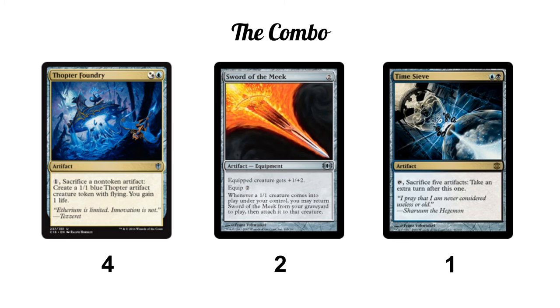There's one more potential combo piece in the deck: Time Sieve. We run this as a one-of. It's a blue-black artifact that lets you tap it and sacrifice five artifacts to take an extra turn after this one. We can make Thopter tokens for one mana a piece, so to take infinite turns all we need is these three pieces out — spend five mana, tap Time Sieve, take another turn, and repeat infinitely. Eventually we'll accumulate Thopters and run over our opponent. It's an infinite turn lock that's pretty easy to assemble and execute.